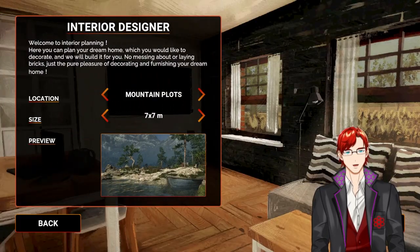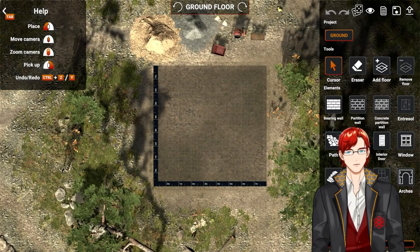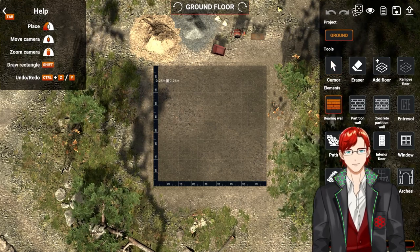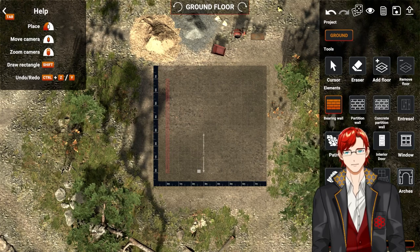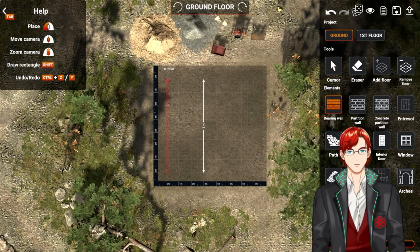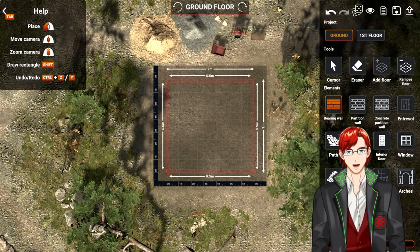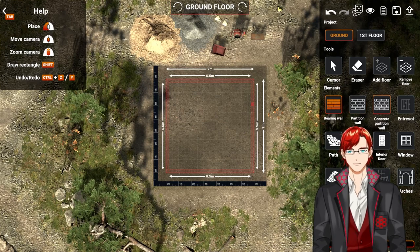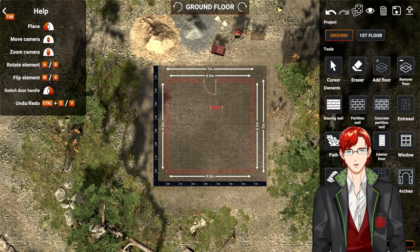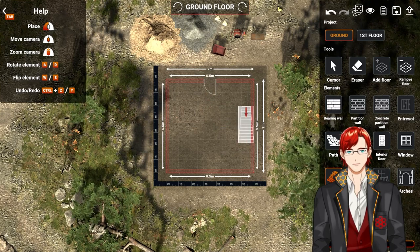Can we do interior designer? I want to see what that's about. So now we're inside that building that we just started — like after it's finished. Bearing wall. Add floor — I don't know what that did. Have we added enough wall? It's red — I don't know what that means. Front door — we'll put it there. Staircase — okay, rotating, I can do that.